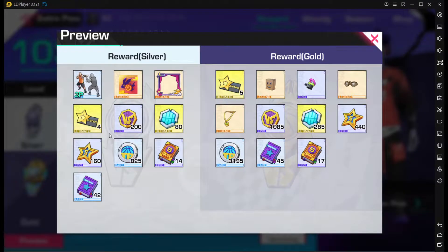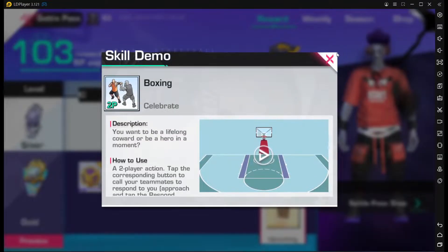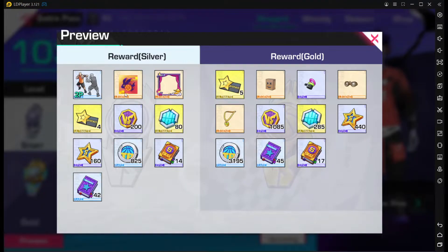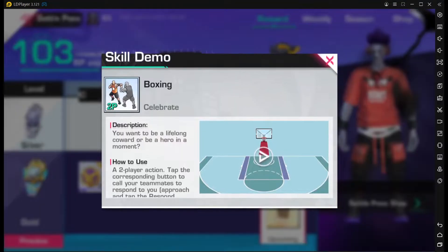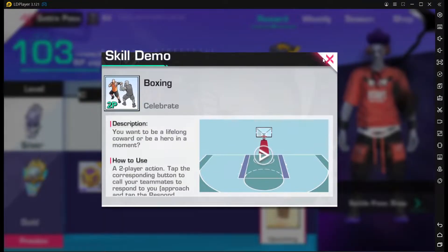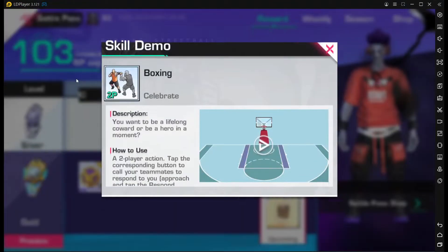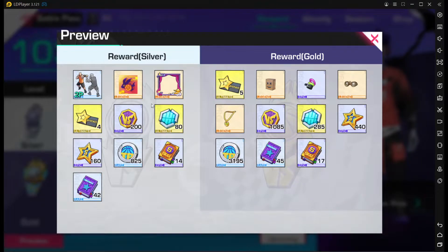The first tip for you guys is the battle pass. The battle pass is very important because sometimes you get a dunk trick with it. Last time we were able to get a dunk trick in the battle pass, but this time they put the boxing emote. I like the boxing emote because it's a two-player emote and it looks really cool.